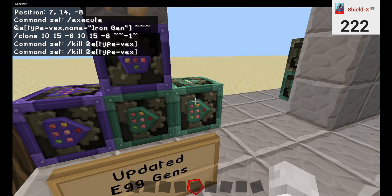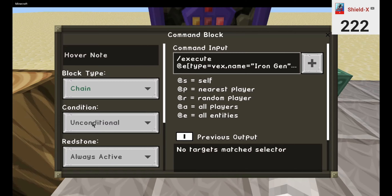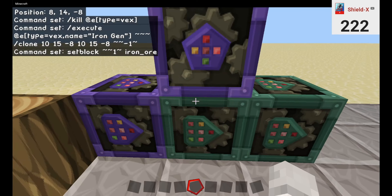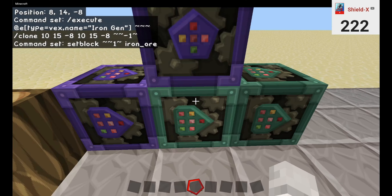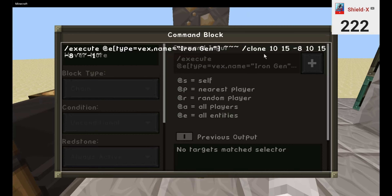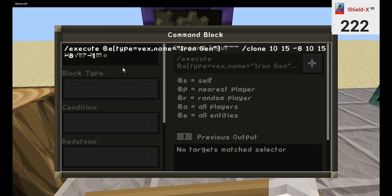Make sure they are all unconditional. Set your generator on top of the second command block. You know how to set up your generator and put the clone command in just like last time. We're going to want to clone that block.